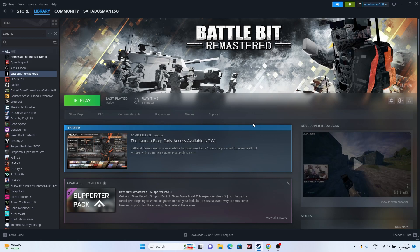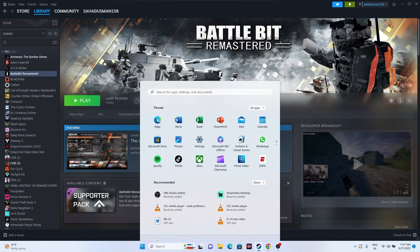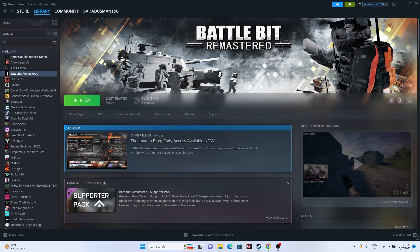The first fix is a simple restart on your PC. Just click on the Windows icon, go for a simple restart. Sometimes you can fix all the issues with a simple restart, so we're recommending you try with a simple restart — both on PC as well as on laptop. If that is not working, we have to move to the next step.